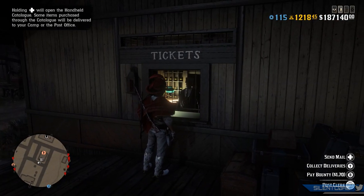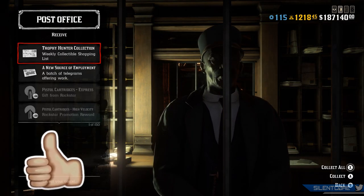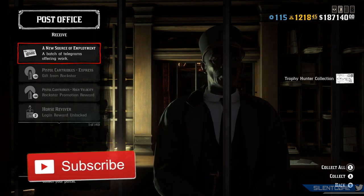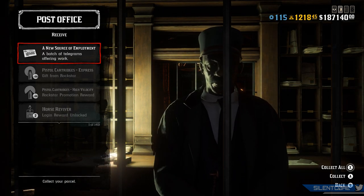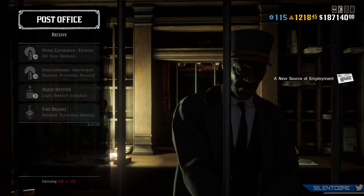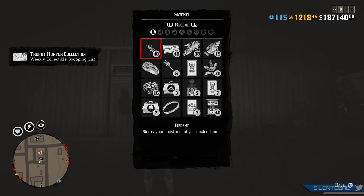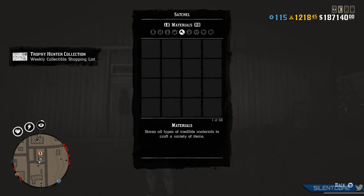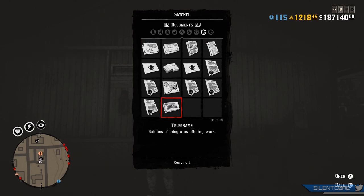As you'll see in the gameplay in the video, to start Telegram missions you basically have to head to any camp lockbox or any post office and collect the telegram. It will be listed as a new source of employment and will contain a batch of telegrams offering work. When you collect this and go into your satchel and over to the documents page, you'll be able to find your telegrams — we have three new ones to play today.